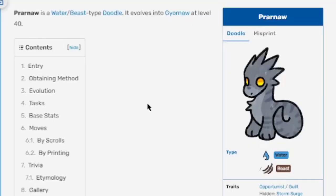Prawnaw is a water slash beast type Doodle and evolves into Guy-Or-Naw at level 40. Here's what it looks like regularly, misprint, regularly, misprint — regular and misprint variants shown. It has three traits: two regular and a hidden, so let's see what these are about.